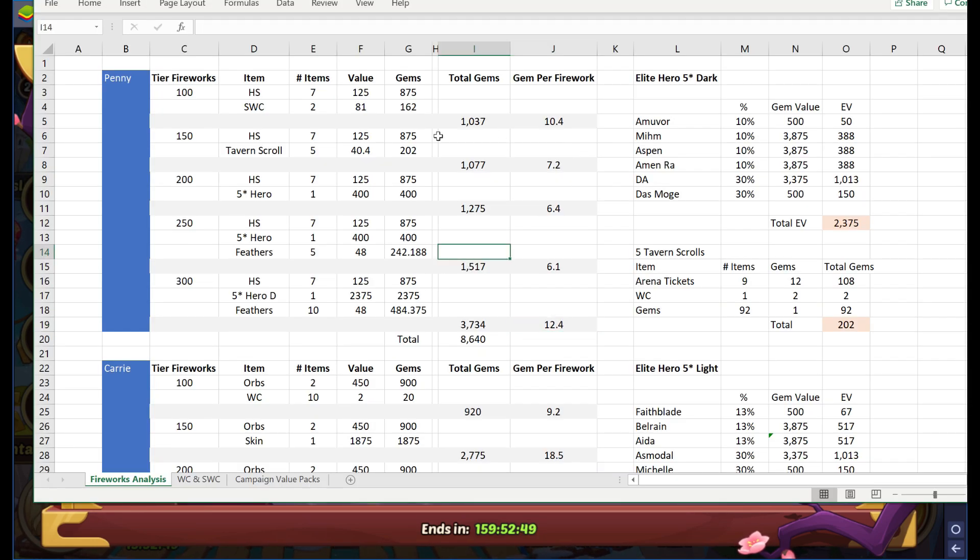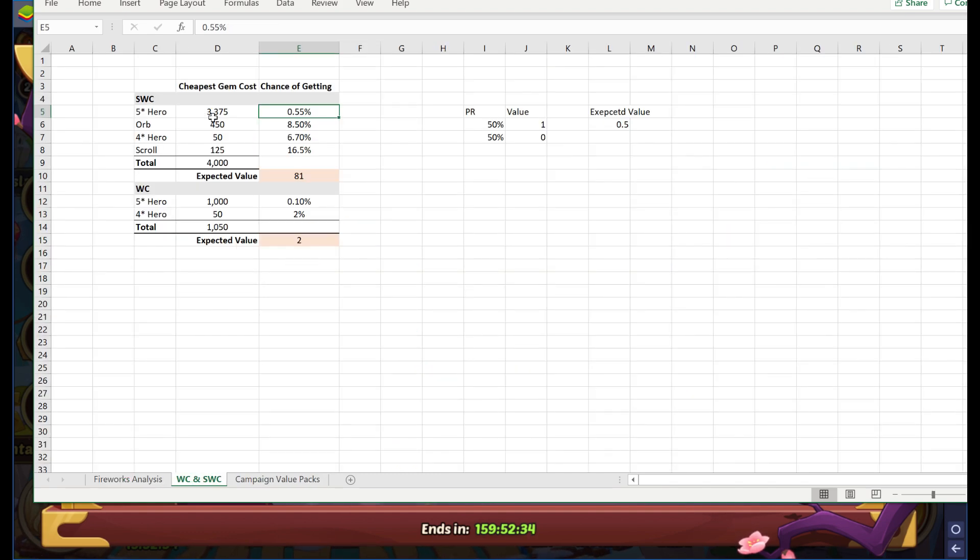That's just pure math — what do you get for each tier, how much each item is worth. A scroll is worth 125 gems because that's how much it costs in the marketplace. For a super wishing coin, I've done that math before — it's based on expected value of the really valuable items you can get: a five-star hero and orb, four-star hero, and a scroll. Super wishing coins, as I've always said, are only worth 81 gems. Never pay more than 81 gems per super wishing coin. Similarly, wishing coins are only worth two gems apiece because it's so hard to get the five-star hero, and the four-star hero isn't really worth anything.